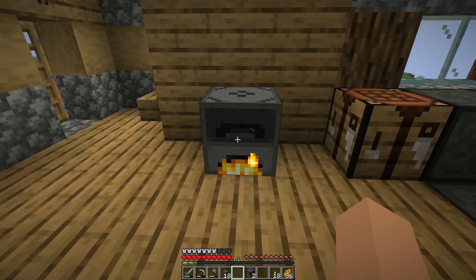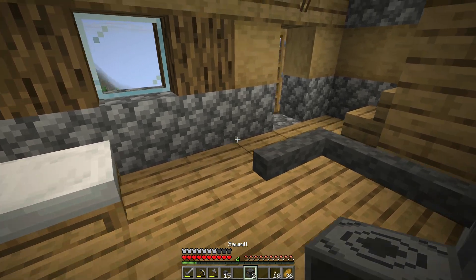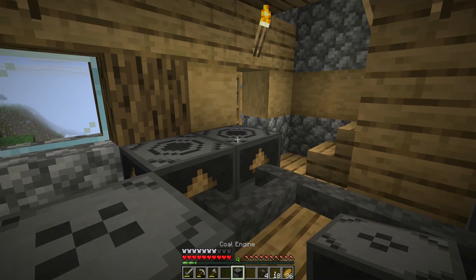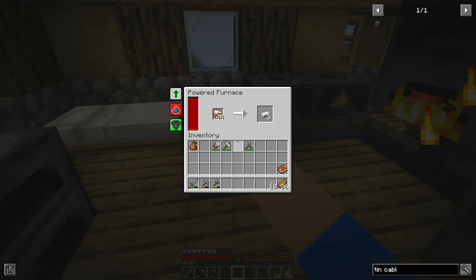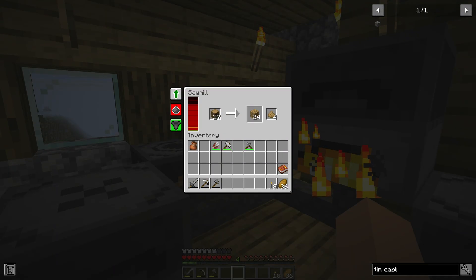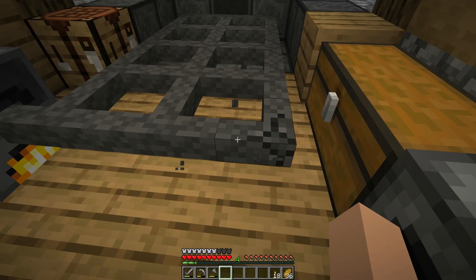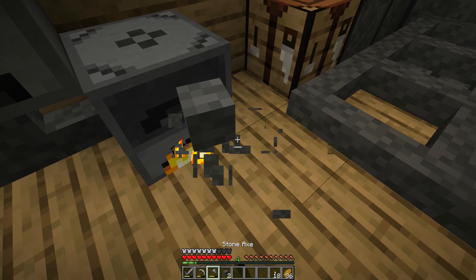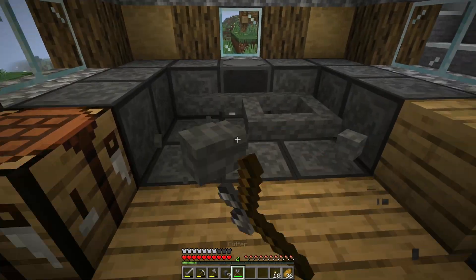With those cables we can connect energy producers to energy consumers. If you connect multiple consumers to a single cable network, the energy production is split evenly between all machines. You can also connect multiple energy producers to multiple energy consumers. Mining cables by hand would take a lot of time, so to save some time you can break cables with the cutter.